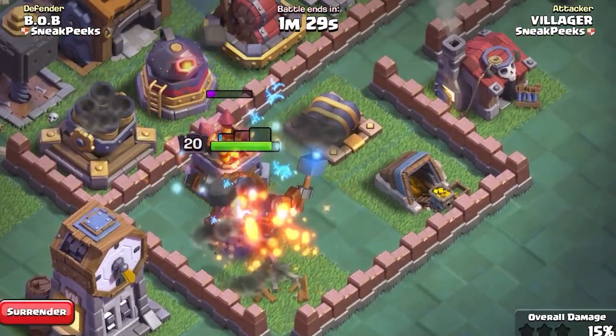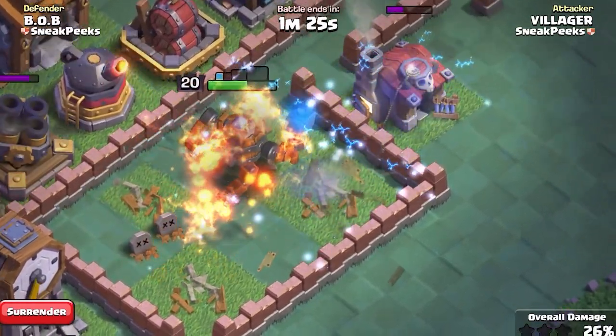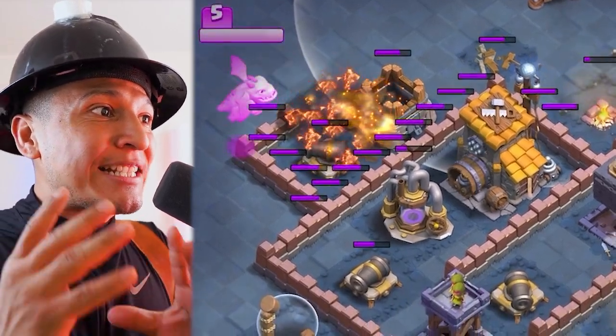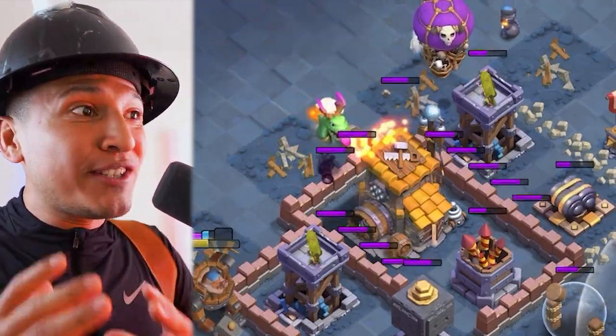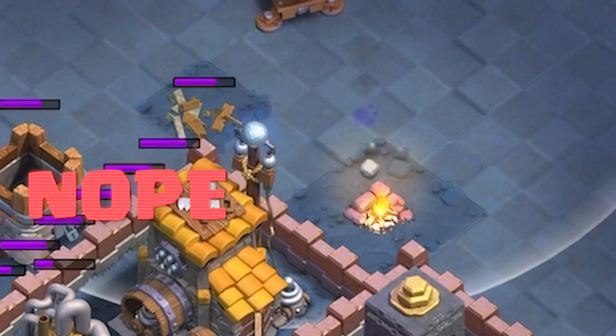The battle machine now has the chain effect just like the E-Dragon - it hits the first target and then chains into two more defenses that can be one tile apart. The baby dragon is a super dragon on steroids. Take a look at his ability - it hits five buildings. I don't think that mortar did any splash damage to any of those buildings, by the way - that looks freaking awesome.